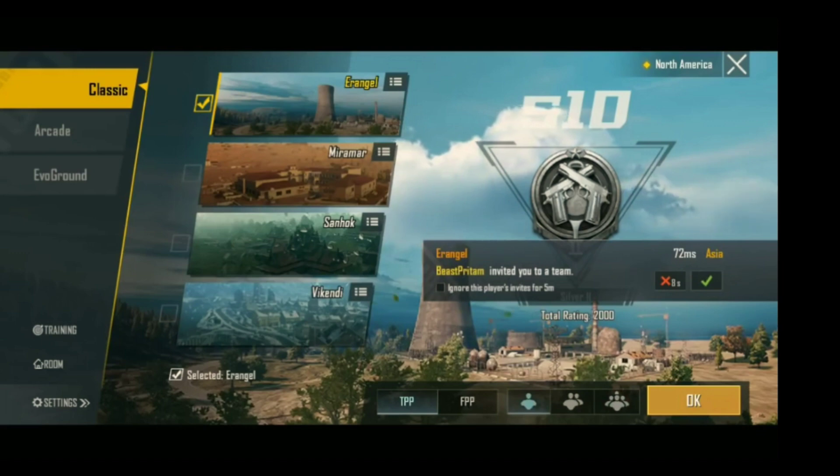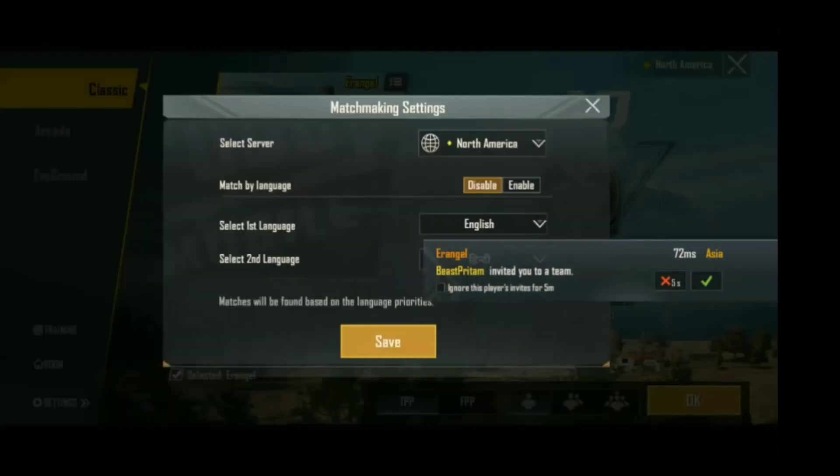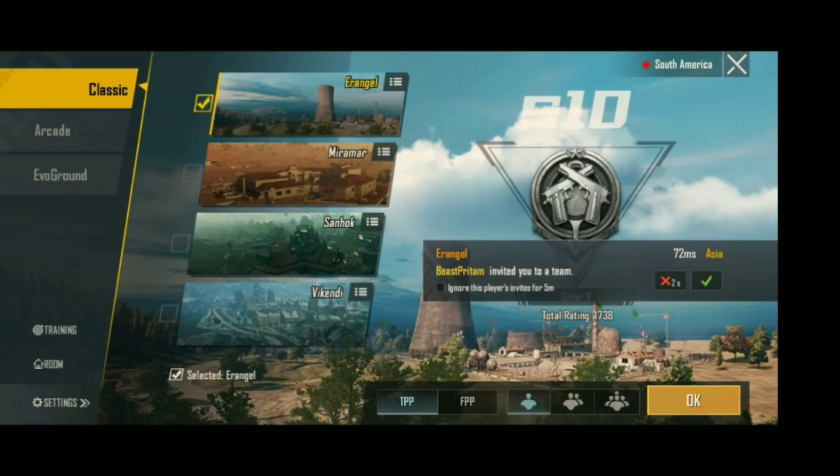As you increase your levels, the difficulty also increases. So you will have to use these two methods. With their help, it will be easier and you will be able to get 3 premium crates.